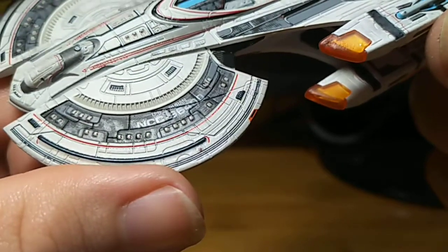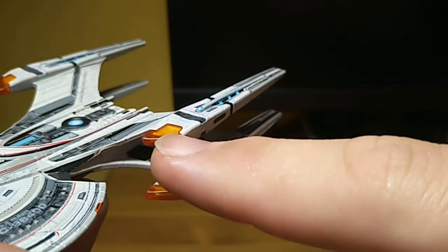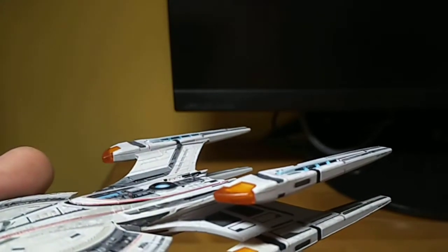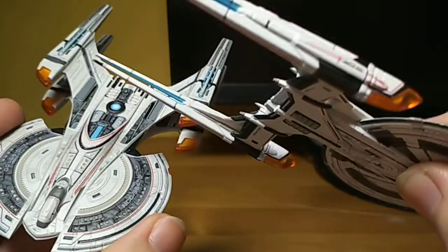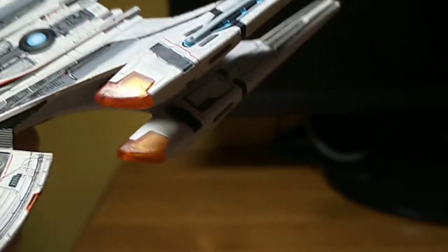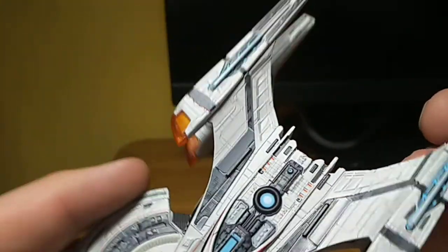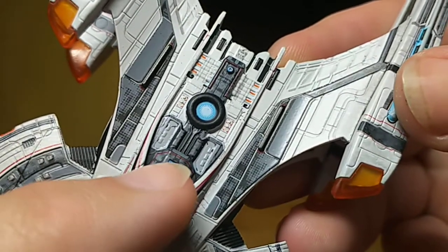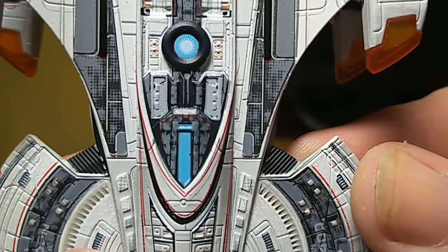Nacelles. This nice orange polycarb — it's not quite as clear and shiny as the other one. It's slightly thicker and not quite as see-through. You can see this one is very, very clear; this one is a little bit more smokey. Still nice, nice colour that stands out. Upper midsection here — some tiny, tiny little window details in that little blue box there. It really is tiny.